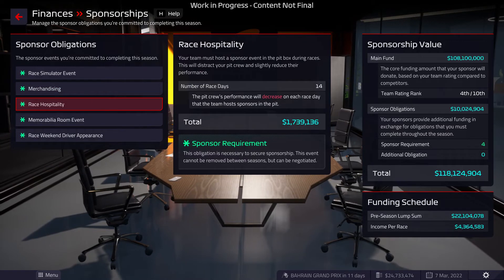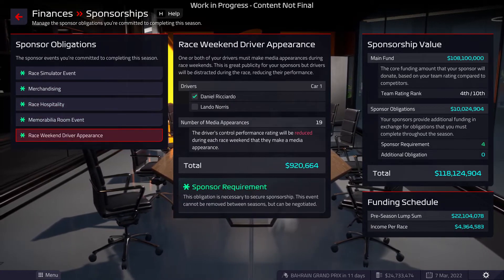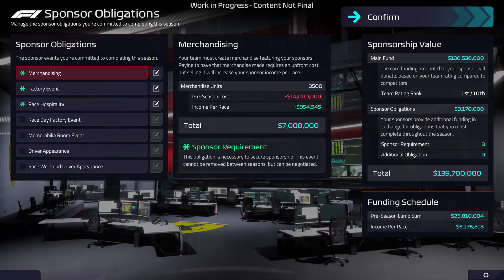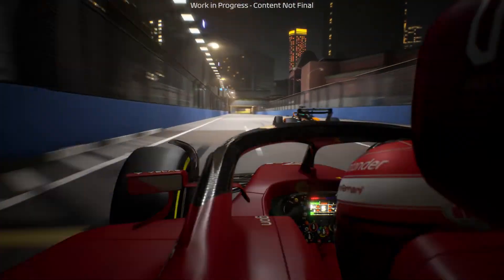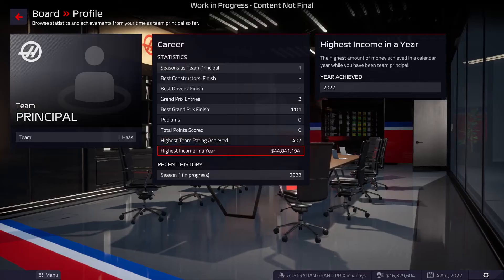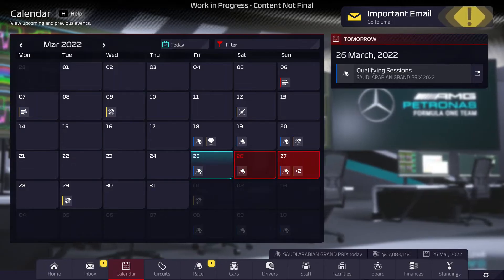Managing sponsorships will play a big role in keeping your finances in the black. The value of the sponsorship offers you receive will be dictated by the status of your team. At the start of a new season, you'll control the terms of your deals and obligations, and adjust sponsor targets for each race weekend. Whilst this generates income, sponsor events can negatively affect areas of your team, so it's up to you to find the balance of sourcing cash whilst not interfering too much with day-to-day operations.